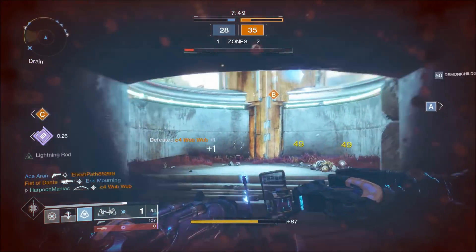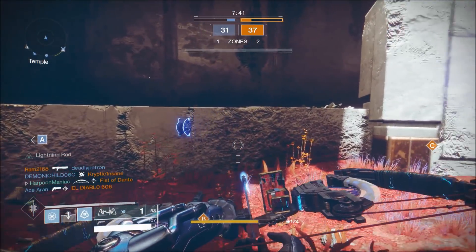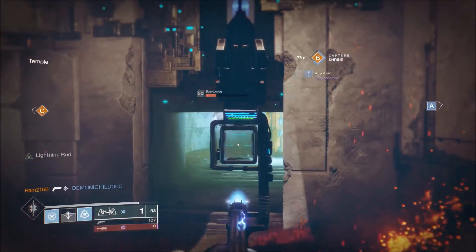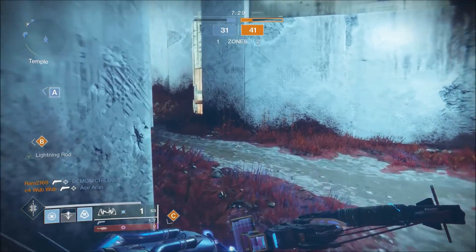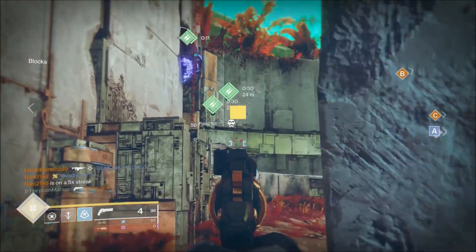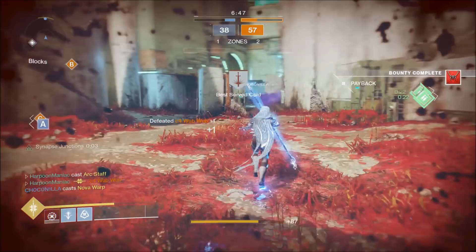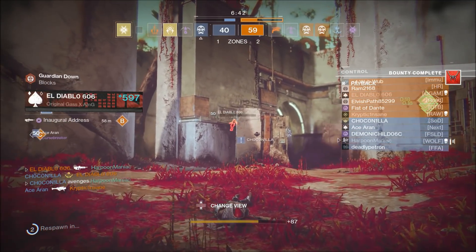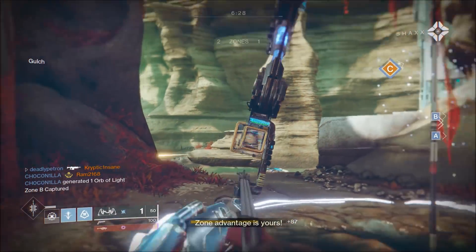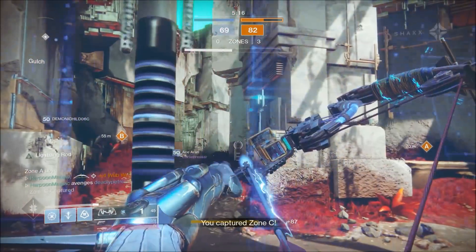Come on - there we go, now we got the Lightning Rod, let's go! Nice, didn't have anybody to chain it to but that was nice, I liked it. He's weak - get down here, Hunter, don't jump away like you Hunters do. Got him, nice. As soon as I release the block I get killed - I'm the worst. I wanted to kill that but zone advantage is yours. Yes, got it - chain lightning! Let's go, captured Zone C.